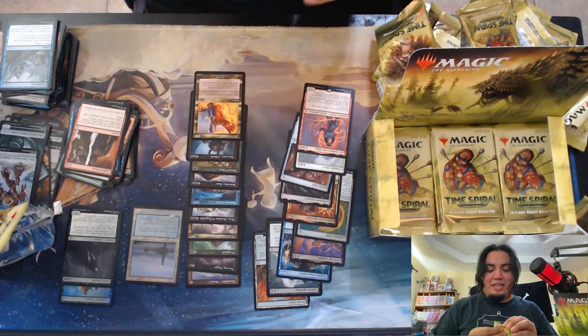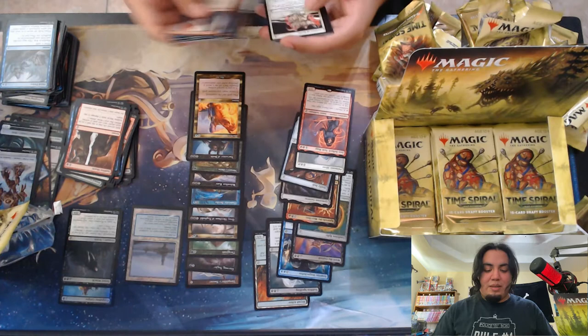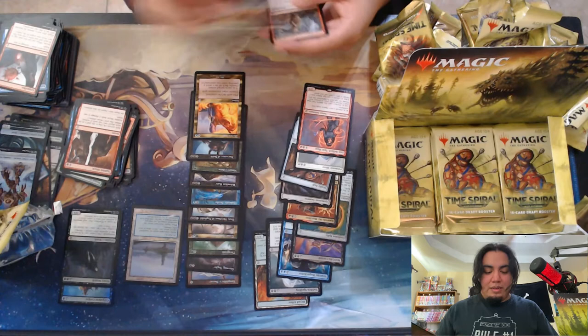I love that art, but can't beat a Street Wraith with the old border — what was it, the Planar Chaos border? And Sedge Slyther.